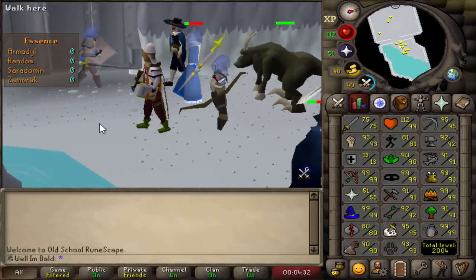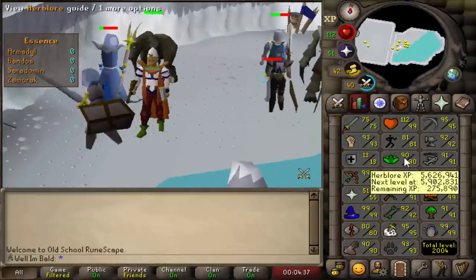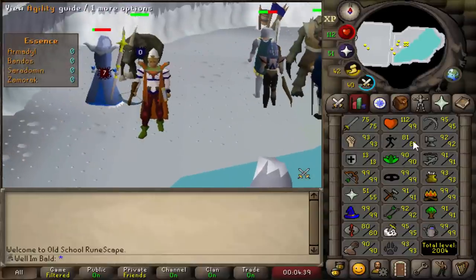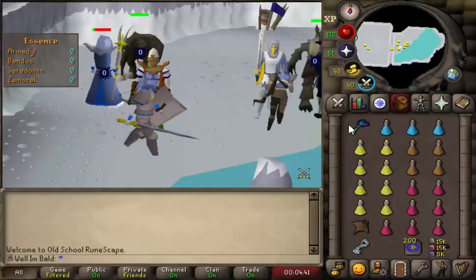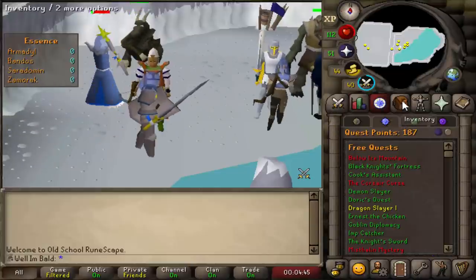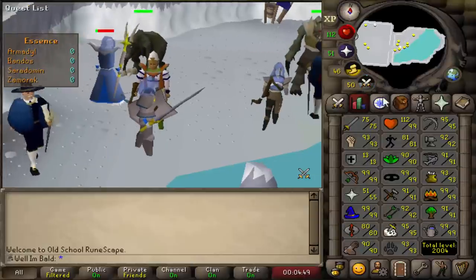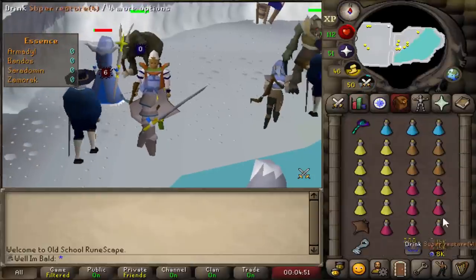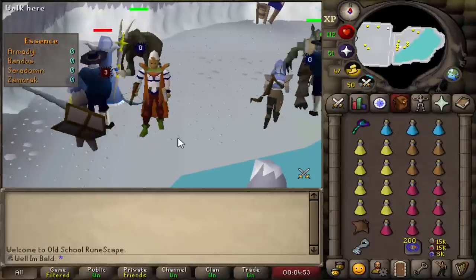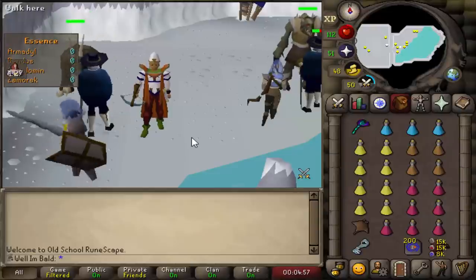Here we are — we're going to start doing Saradomin's Lair for the first time on my pure Iron Man. We are 2k total, we have 90 Herblore, and I just finished Eadgar's Ruse for the first time on the account. I have not done Making Friends with My Arm yet. I kind of want to see how this first trip goes, but we are all kitted up. Finally got Bones to Peaches unlocked.